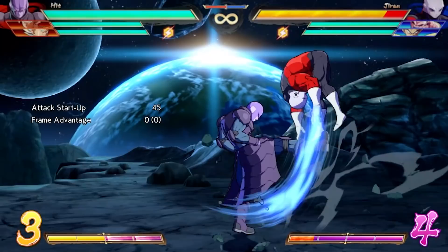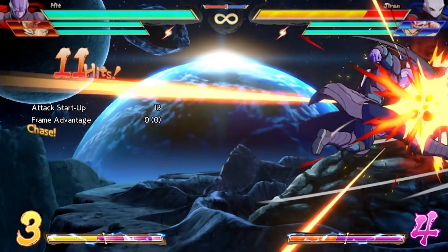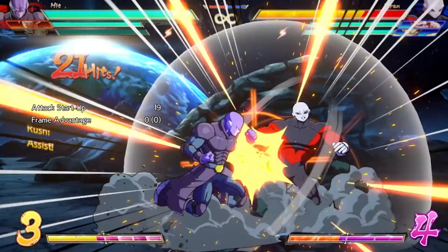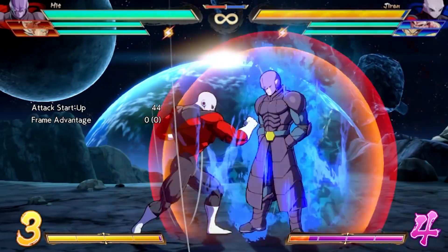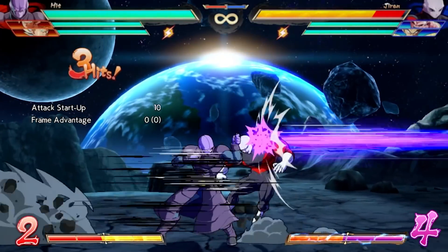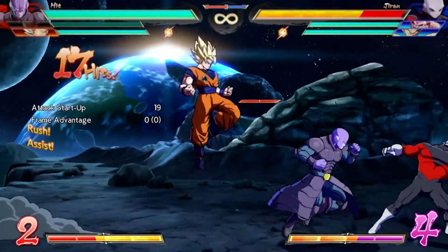However, it's his EX stance that really steals the show, with full frame 1 invulnerability throughout the animation that can be followed up with a series of options. The light follow-up delivers a strong strike, the medium will sideswap and call a sliding knockdown, and the heavy will cross up for a strong kick that can be followed up solo for non-recoverable health.